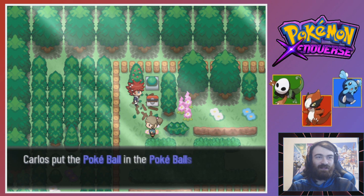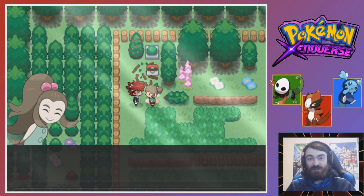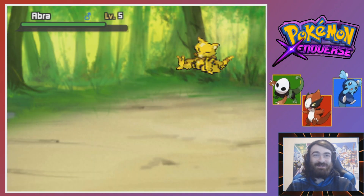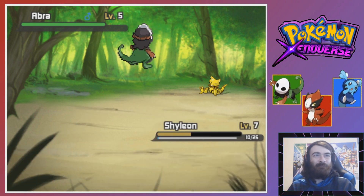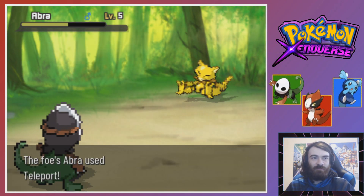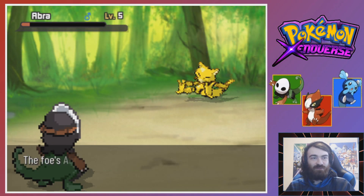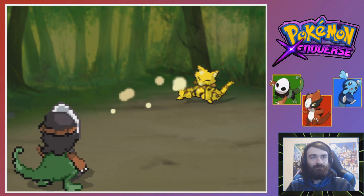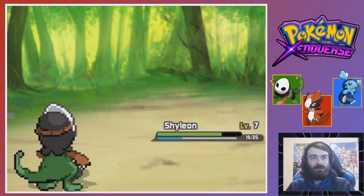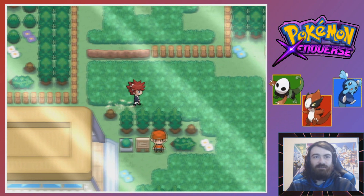I unintentionally completely avoided that trainer - I was trying to battle you. It's time to put what I've learned into practice. We're already going up against the first gym leader of the Hoenn region, Roxanne. Against his Abra though, I'm just going to click Absorb - I want to get some nice health back. Teleport failed - this poor thing just wants to leave, just wants to get away from his trainer. His trainer hasn't taught it Hidden Power or anything - it has no way of attacking to defend itself, and yet she's sending it out in a battle? Despicable.